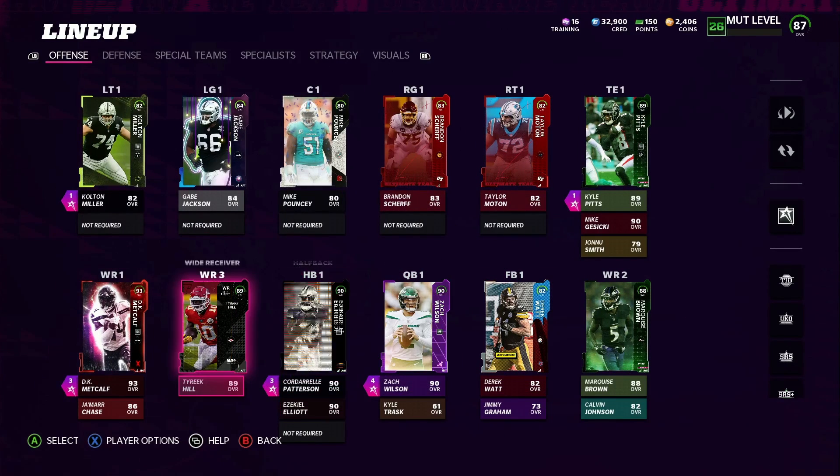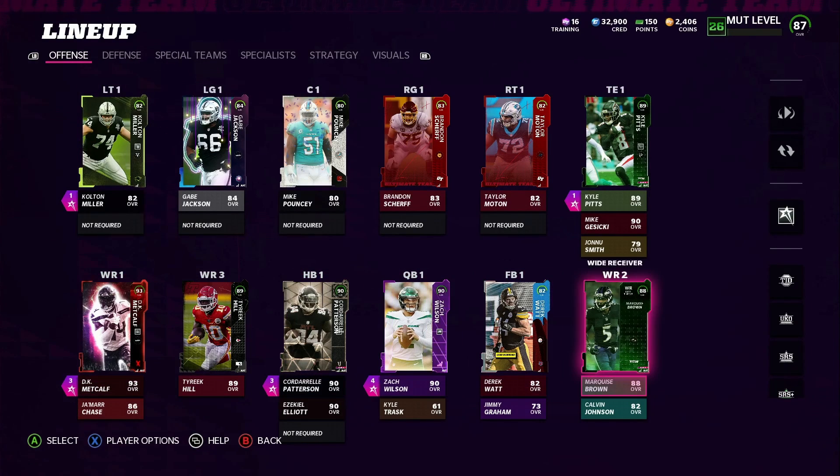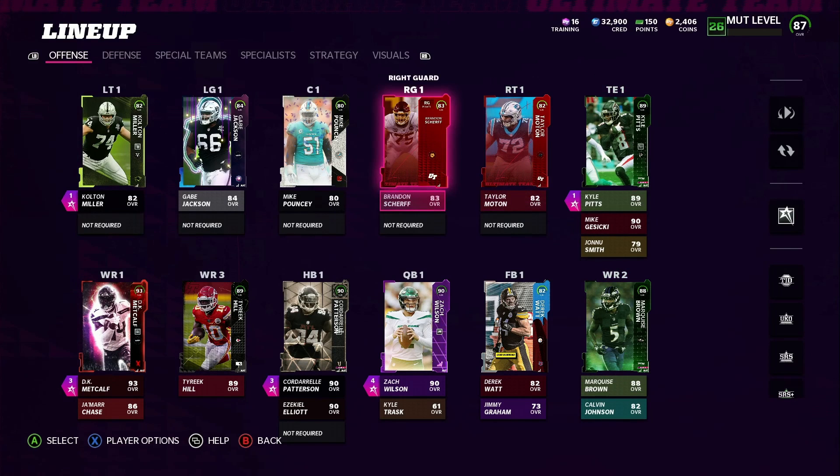I did get rid of Mike Evans — just loaned him out, got some training and used it. So we have Jamar Chase as our backup. If they drop a new Jamar Chase, I'm hoping it's during the Thanksgiving promo — he has to be on the team. He's a speedster. But without further ado, let's just hop in the game. Pray that we win — new season, new me.